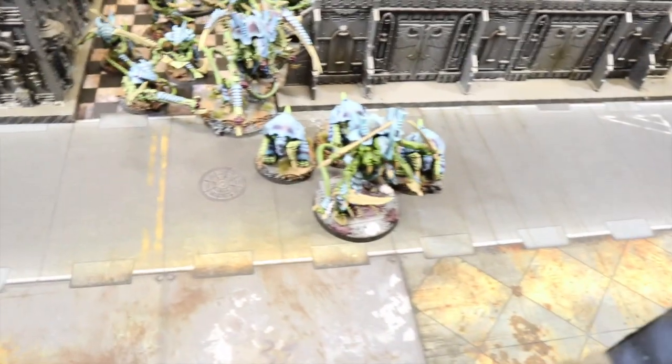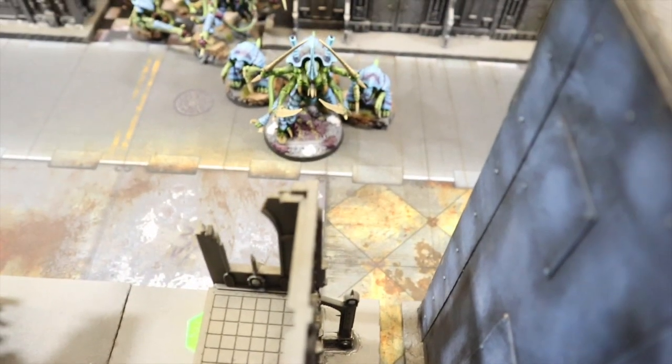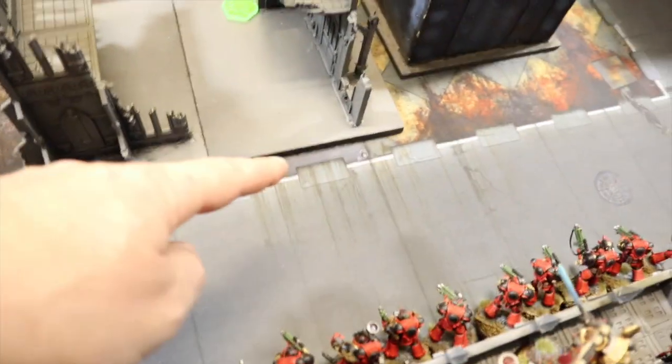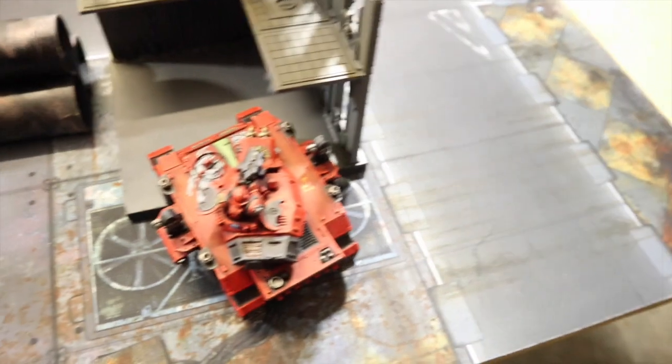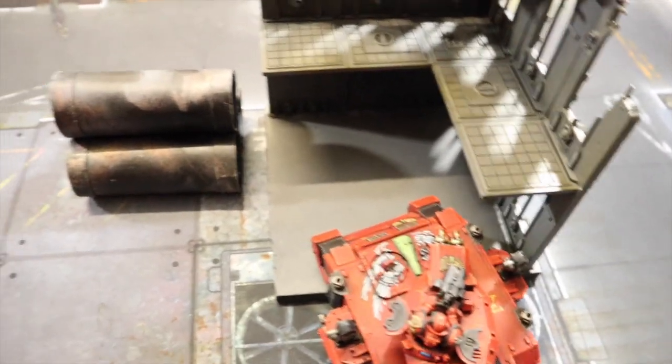Jake rolled higher so he got to pick deployment and chose Spearhead. The Swarmlord is pushed up far — probably only just outside six inches of that center objective. Jake set up first on his side. My deployment on the right has the Baal Predator hiding in a building to avoid the heavy venom cannons that could easily delete it in a round.